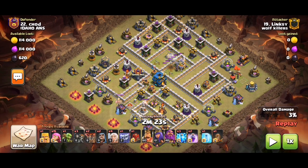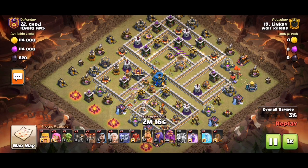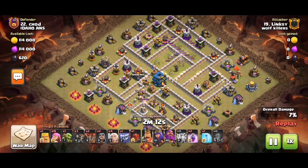We're doing the zap-quake onto the Eagle first, taking out the Queen already. Now we're zapping and quaking the Eagle, and it's well — that's a lot of value.